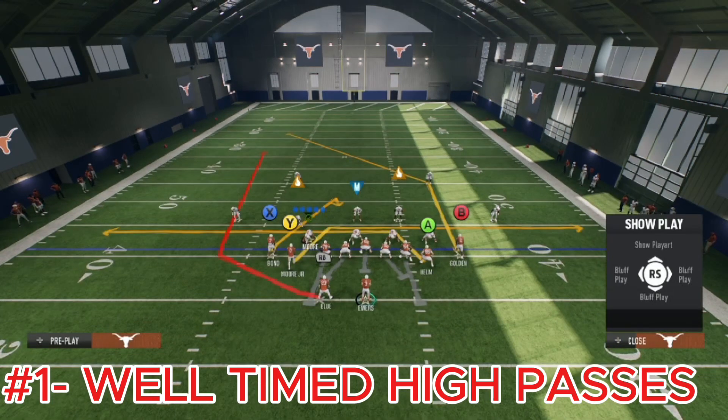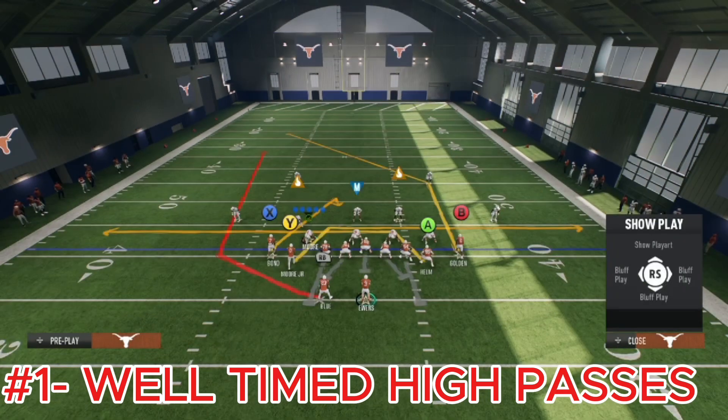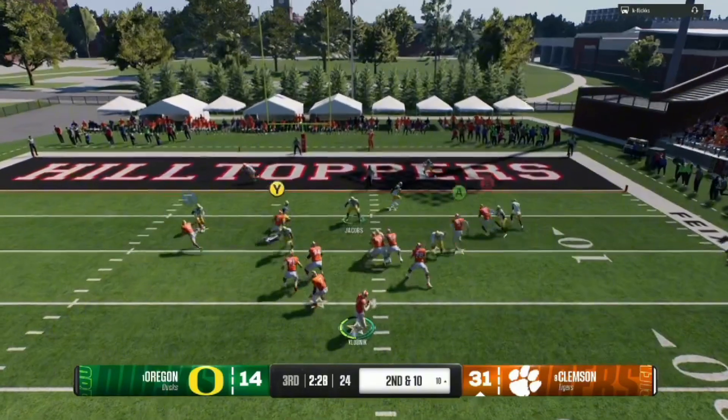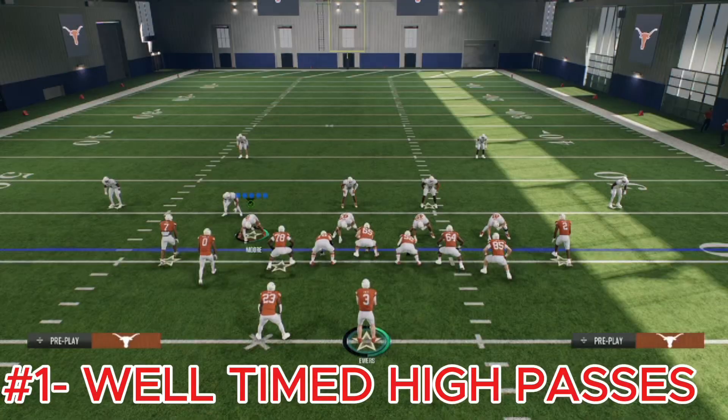The first tip is well-timed high passes. High passes can really make or break a passing play — turning an incompletion into a touchdown. I'm going to put a clip on screen showing an example of me using a well-timed high ball in a real game. You're able to see that clip of a well-timed high ball and how we're able to use it.